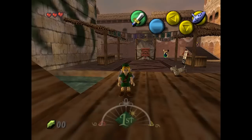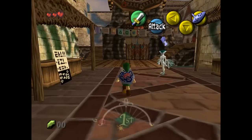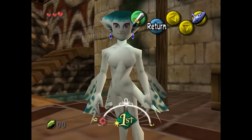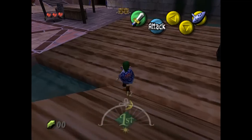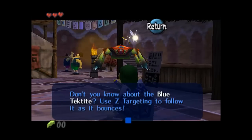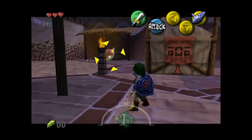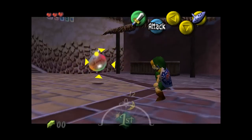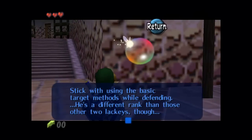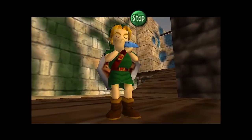Seeing as Majora's Mask was made in only one year and used Ocarina of Time's engine, there are a few leftovers from Ocarina of Time, such as an adult Ruto. You can also spawn a red Tektite, and a Shae Bomb, aka Bubble. You can hack the Ocarina to use the sound from Sheik's Harp or Impa's Whistle.